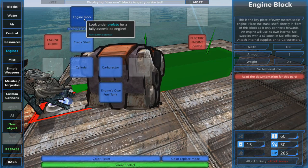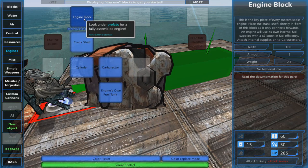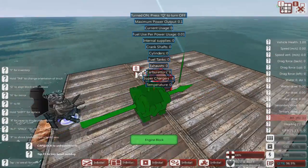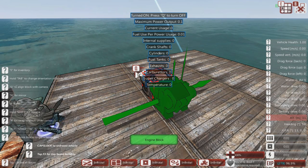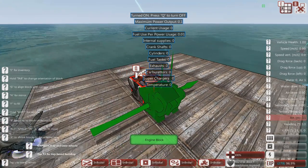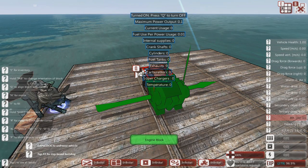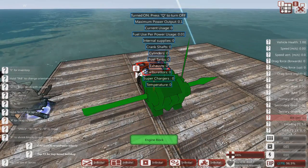The first and most important part is the engine block. The engine block is where everything has to connect to in order to create an engine for the vehicle — it's the primary component. When we hover over it we can see the maximum power output, the current power usage, fuel usage (which we want to keep low — that's the efficiency of the engine, how much fuel it's using per unit of power), and how many items are connected to this engine block.